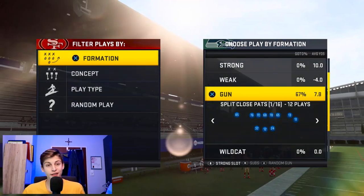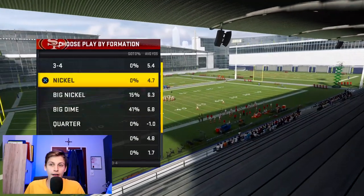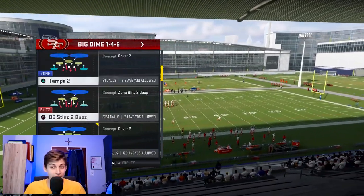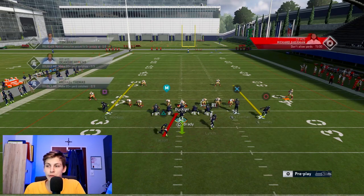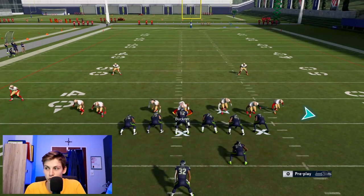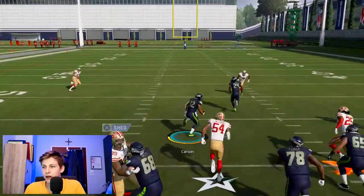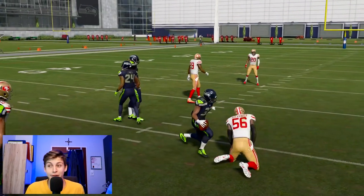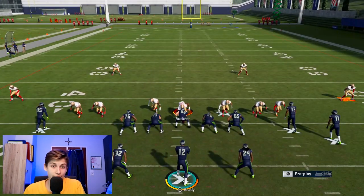You now have three wide receivers on the field. The great thing about split close is that if your opponent comes out in something like big nickel, you can audible down into heavy running sets such as maybe strong pro and run halfback dive. What I would recommend is to motion in a wide receiver and snap the ball right there while he's motioning. You can pick up a lot of yards. This is very good because you can punish people who play pass defense, and if they want to play run defense or come out in something like three for art, you have three wide receivers on the field.